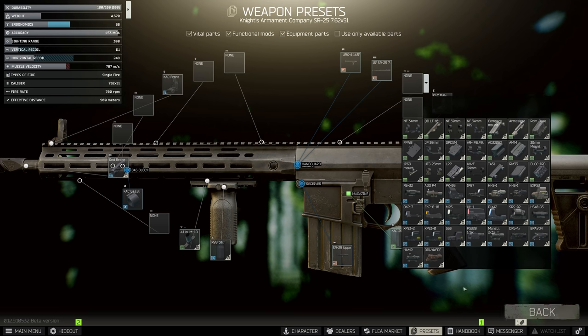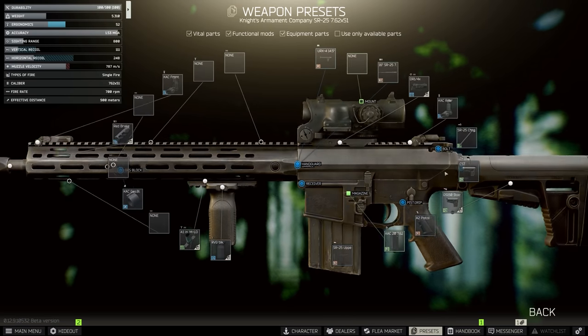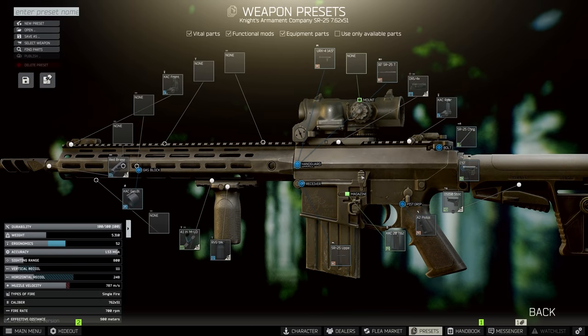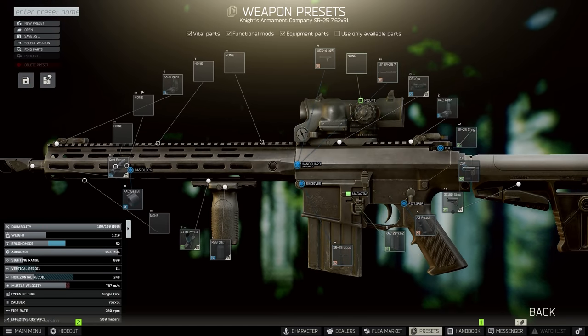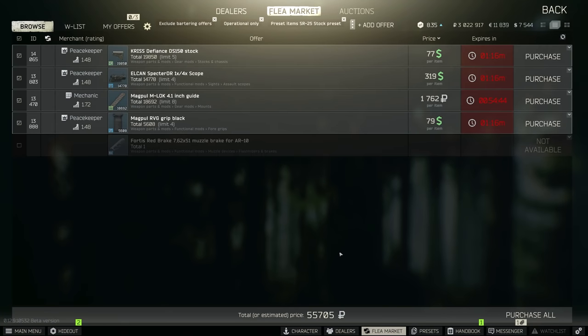As for scopes, you want to really complement the SR25 and how accurate it is at range with something like an Elcan or whatever preference you may have. I do recommend the Elcan because it can be quite cheap on the flea market. I pick some of these up sometimes for just under about 30,000 rubles, which is actually a really decent price for the scope that it is.